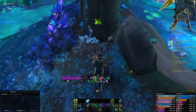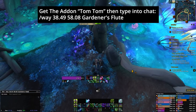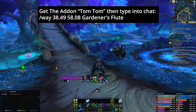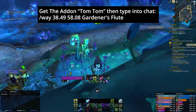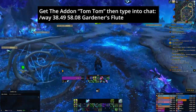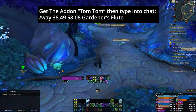The fourth item I'm going to get now is the Gardener's Flute — again, no specific order, you can get them in whatever order you want. I'll paste the coordinates with the TomTom add-on and it's going to point the arrow to where I need to go. TomTom is a great add-on — if you get coordinates you can just type in forward slash way, then a space, add the coordinates, and it'll give you an arrow and tell you exactly where to go.